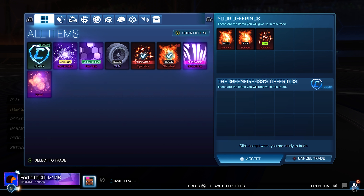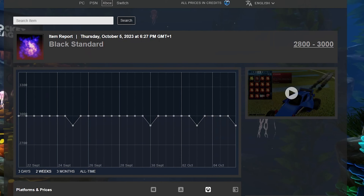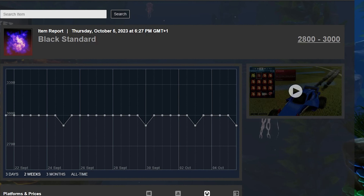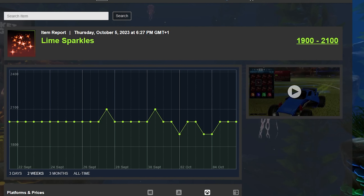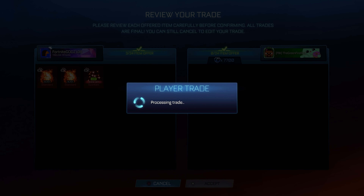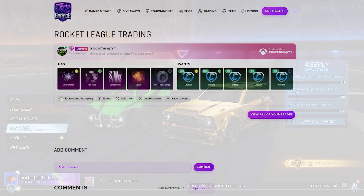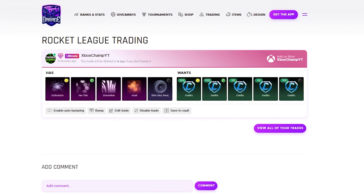Green Fire came in absolute clutch, buying not one but two Black Standards and the Lime Sparkles as well, all for minimum value. Massive shout-out to Green Fire if he's watching this video — this was so helpful getting rid of three items. Now I'm just able to go back to buying items with credits. The profit from these items was insane — 100 credits from each of the standards and 300 from the Sparkles, so that got me 500 credits profit alone.